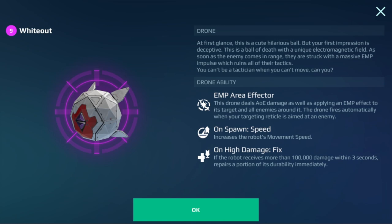Next, we have the Whiteout. It's still going to EMP people, which is great. It gives you movement speed — basically when you spawn in, you get movement speed that lasts the entire match. And it's got an on-high-damage fix, so every time you take 100,000 damage, you're going to repair some of your durability. This is actually a very good drone — it EMPs people, gives you more speed, and gives you some healing. I like this one.